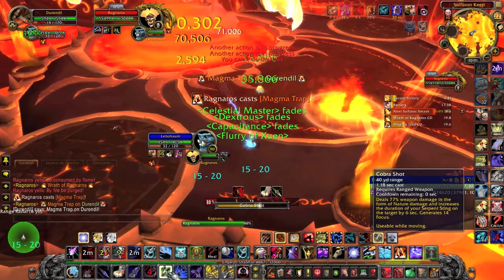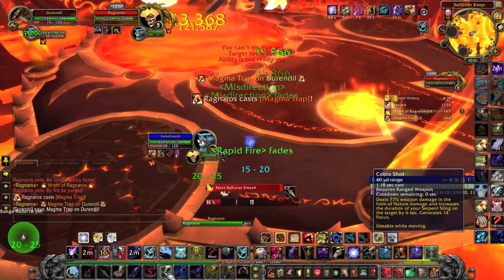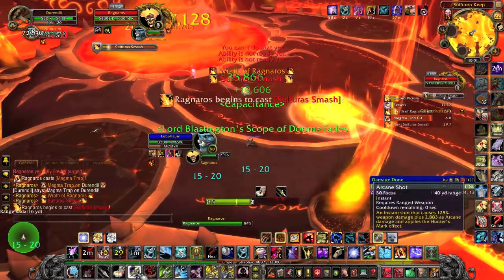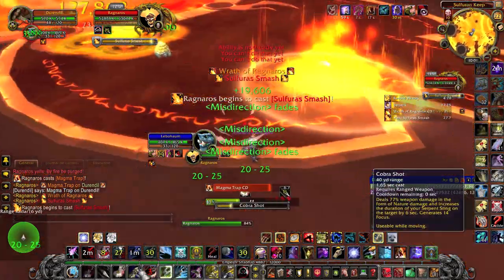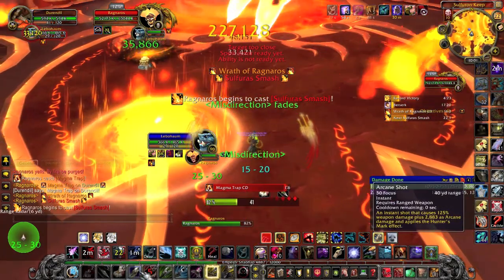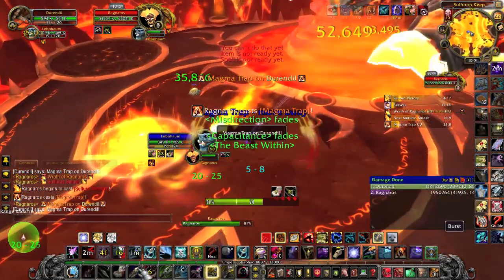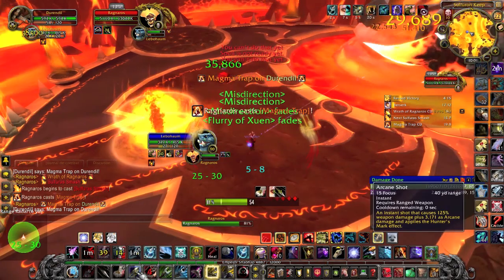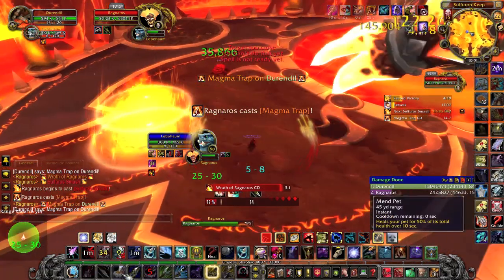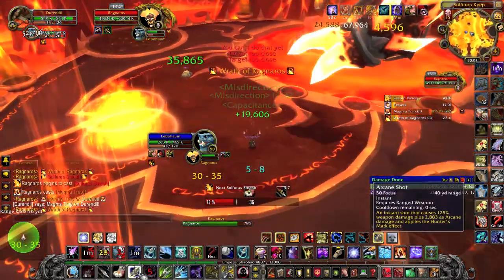However, you have to be careful because before a magma trap, he will always cast Sulphurous Smash, which will mean that you will have to move. So you usually have to stand far from the magma traps, wait until he casts Sulphurous Smash, get as near as you can without getting hit, and then let him cast his magma trap. If you stand near the boss, he will sometimes bump you, and he will also sometimes cast his Wrath of Ragnaros which will bump you in a random direction, so when it's incoming, make sure you don't stand near a magma trap.